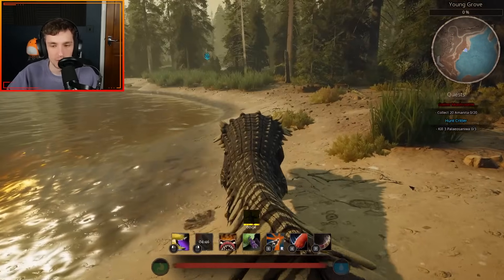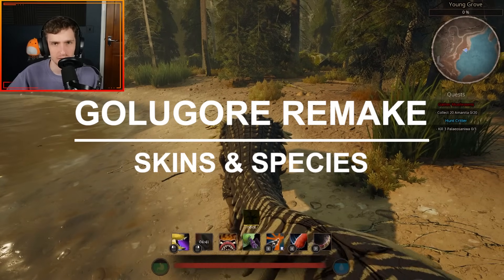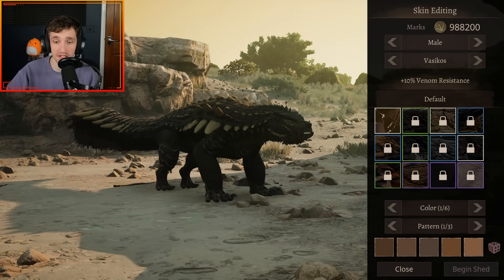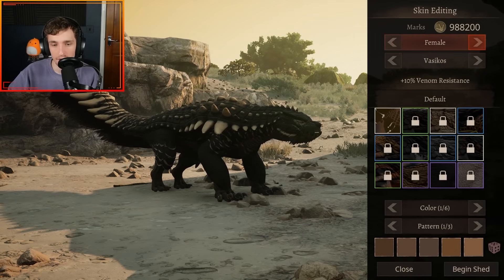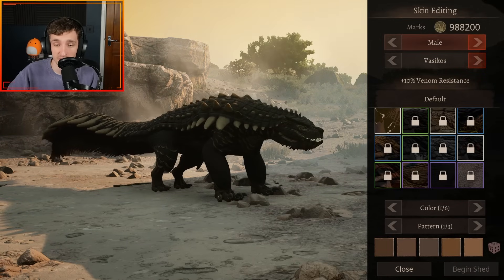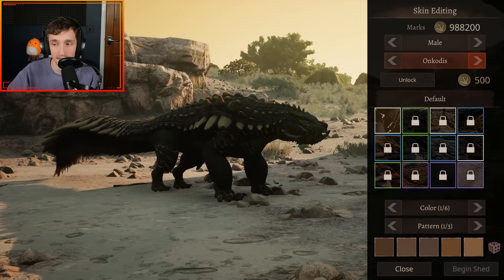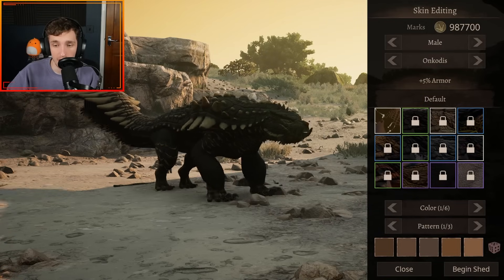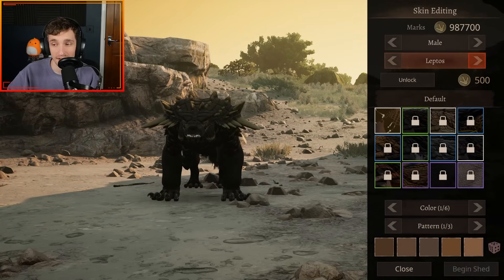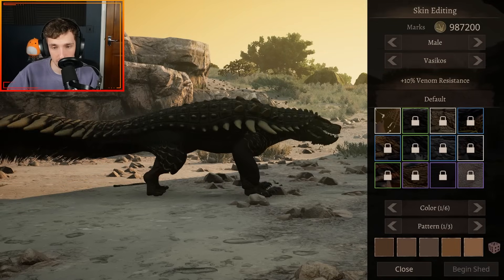Let's showcase all the skins and subspecies for this mod. You've got these spikes. For subspecies: Vasikos gives plus 10% Venom Resistance; Oncodis gives plus 5% Armor and looks absolutely menacing — kind of like a Nodosol; and Leptos gives plus 10% Reflect Damage.